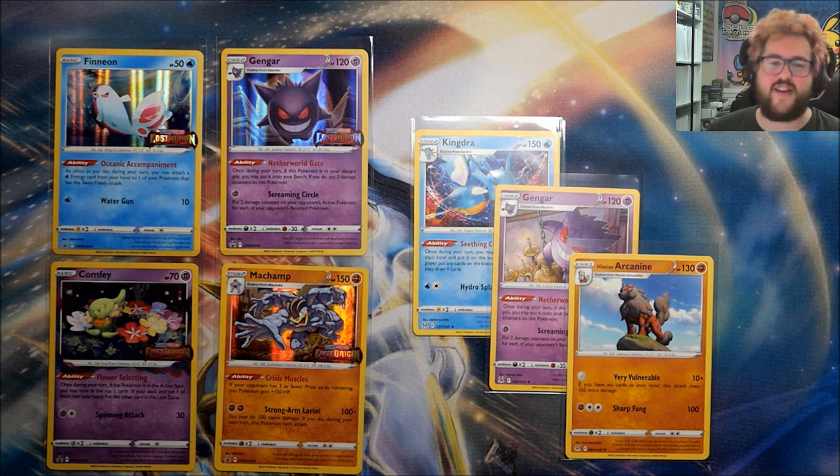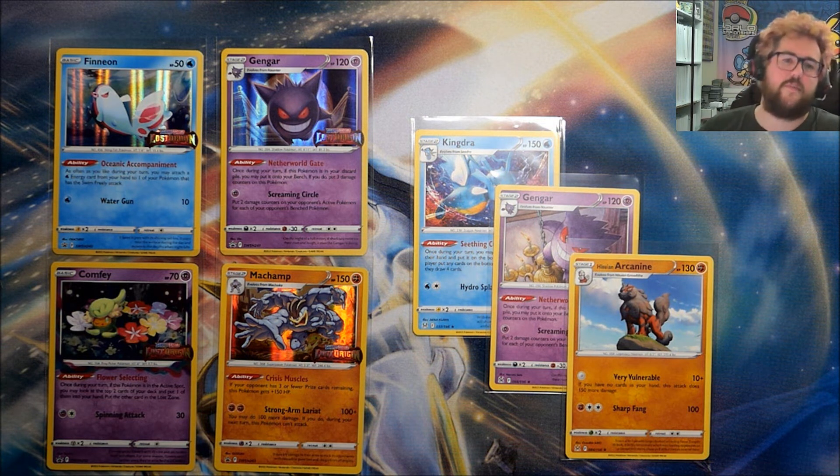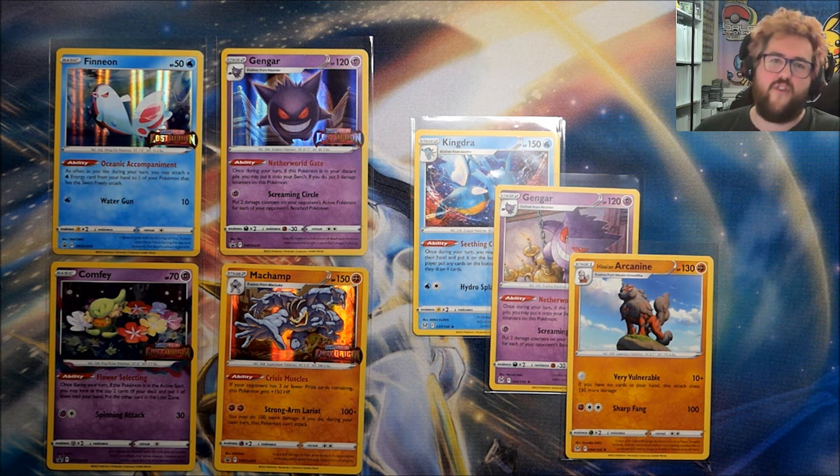Nothing too crazy, nothing too fancy, but if you are keeping up to date with everything, these build and battle kits do have seven new cards you are going to need to pick up. That's the four Black Star promos and the three alternate non-foils.